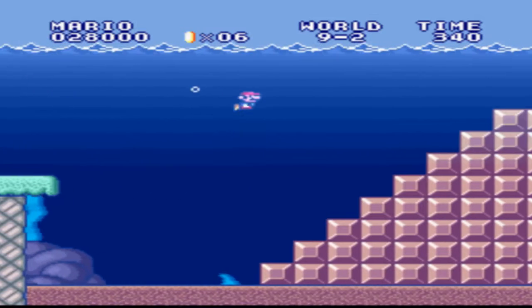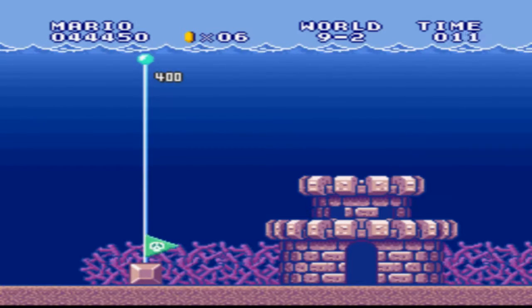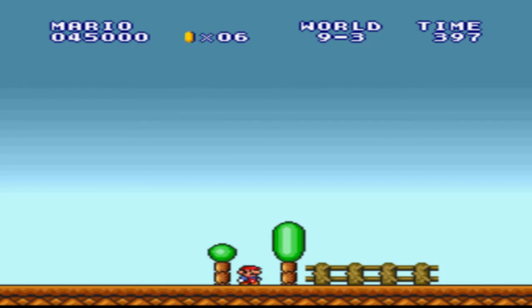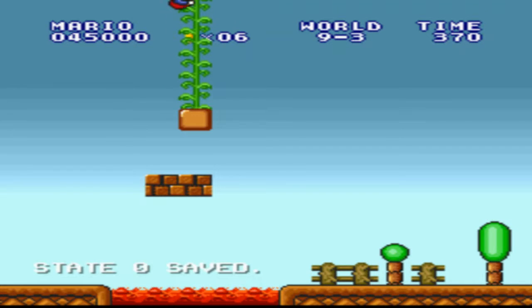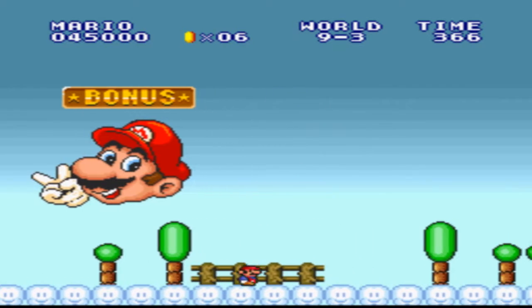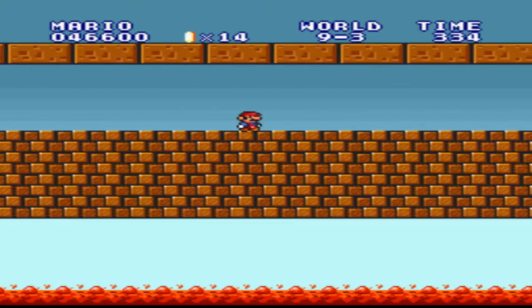But World 9 is actually pretty easy, as you can see. But it'll get harder — just trust me on this. 9-3, we got a Bowser. We're outside and it's an outside world with a Bowser. Yeah, it's kind of a weird thing to see an outside world with a Bowser.